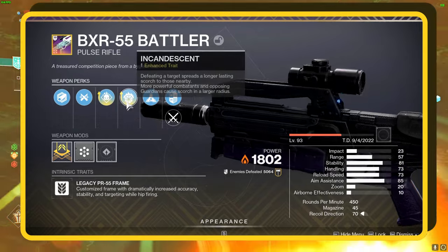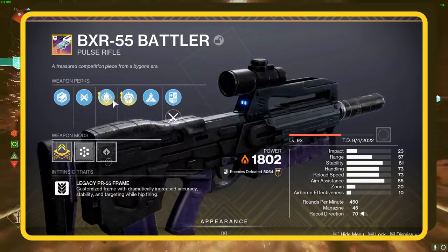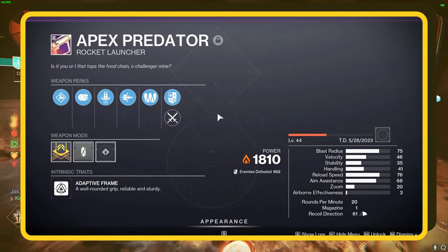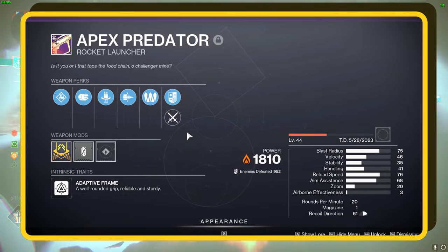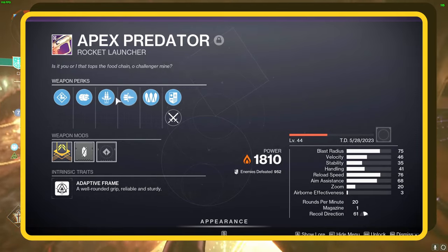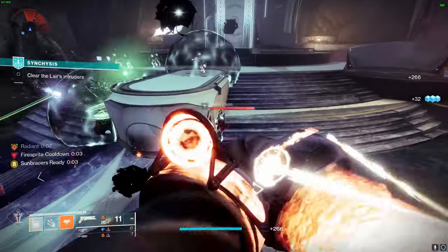This solar powerhouse, coupled with the Demolitionist perk, means more grenade action, more often. As for the heavy weapon, I am going with Apex Predator. This monster comes with two insane perks: Reconstruction, for auto-reloading and potentially doubling your mag size, and Bait and Switch, boosting your damage after you've been dealing out pain with your other weapons. Basically, it's one of the mightiest heavy weapons you can arm yourself with.